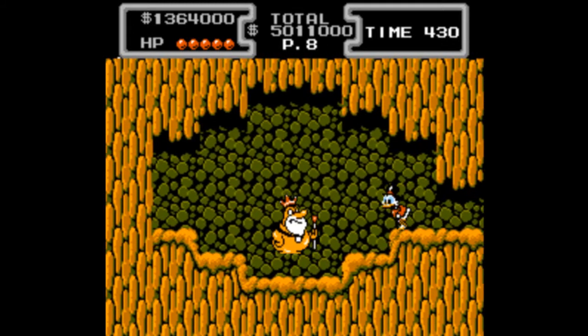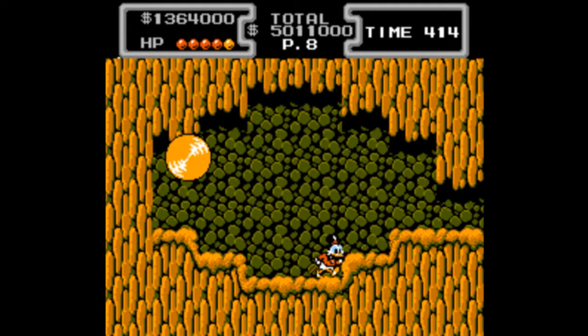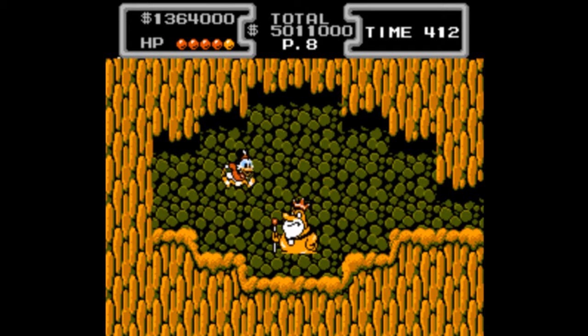And here we are at the boss of the African Mines — this random worm guy, which I know for a fact was in the cartoon at some point. He only has this one move, and that's to roll across the walls. He can go in either direction, though if you're lucky, he'll only ever go in one. Very easy — every boss in this game is easy. For beating him, we got another treasure worth a million. By the way, you can actually see what treasure you're going to get from the boss on the stage select screen.